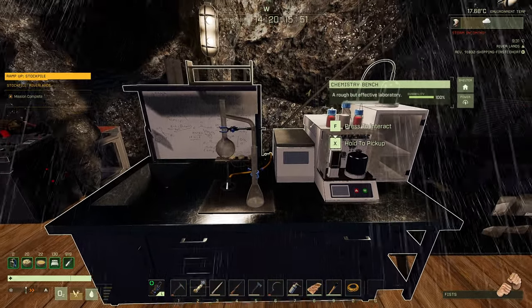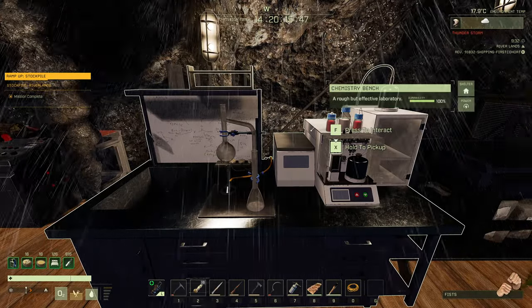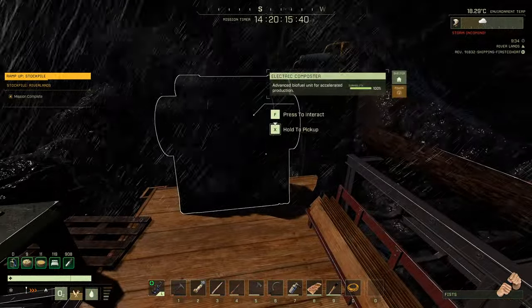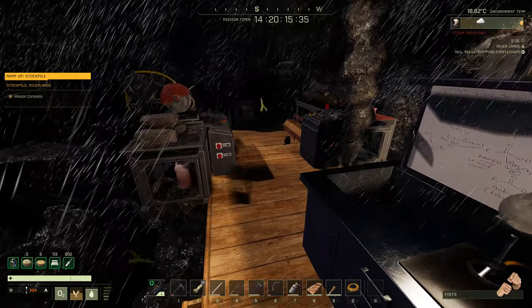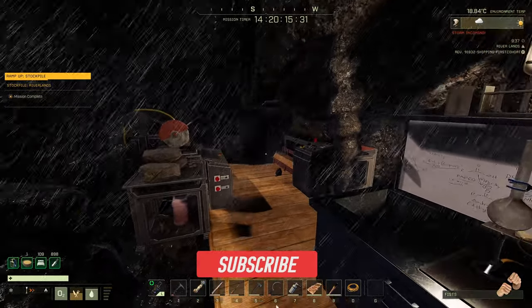There is never a situation where I think 'I wish I had a chemistry bench right now.' But can the same be said for an electric carpentry bench, an electric masonry bench, the electric composter, or maybe even the metal oxide dissolver? We're going to dive into all of those, so make sure you hit that subscribe button if you want to see those comparisons.